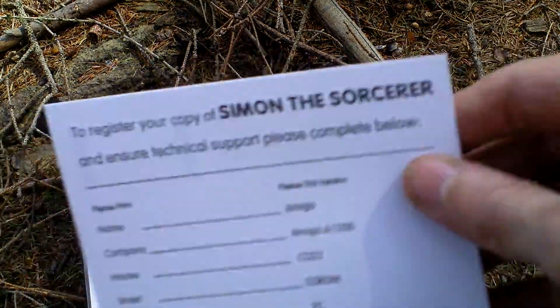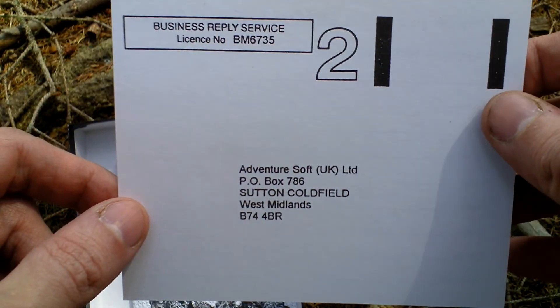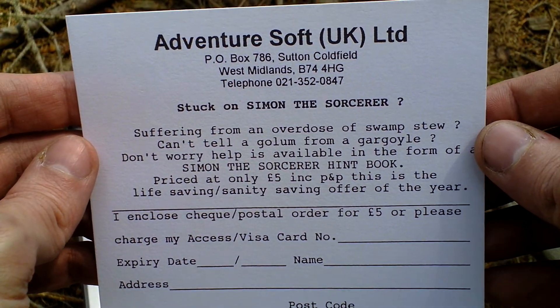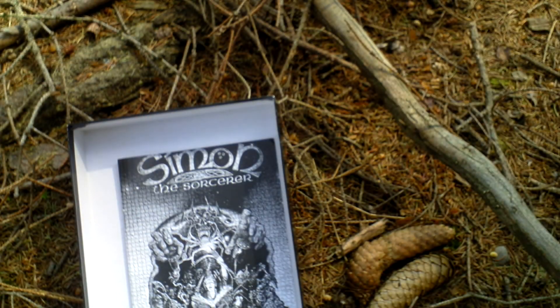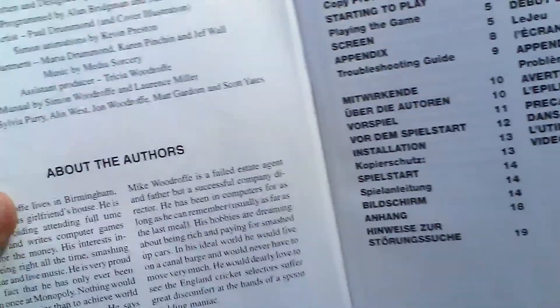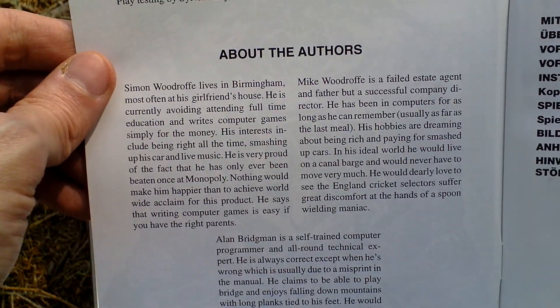Then we have a registration card that you could fill in at the time of this game's release and send back. Then we have an advertisement for a clue book to this game, a hint book, and then there is the game menu, just black and white as you can see. Here are the credits — people who made this game — and something about the authors.